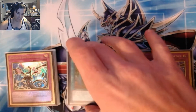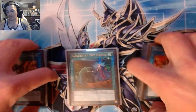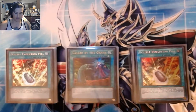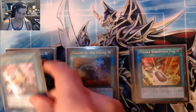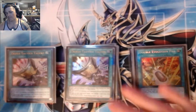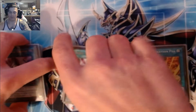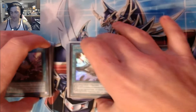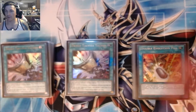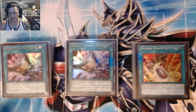Now for the spells — one Called By. We're playing two Double Evolution Pills: searchable, opening one in hand is not bad, and searching the other is fantastic. Some consistency cards — playing two Tactics. I thought three was too much. I've resolved this almost every game and it's phenomenal. Just being able to steal a monster to link into, push game, snipe a card from hand, or draw two. Fantastic — such a phenomenal card.